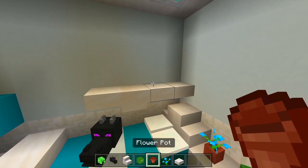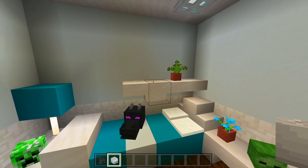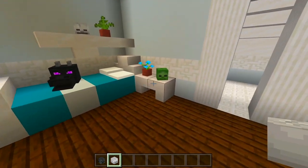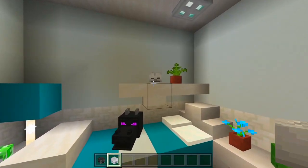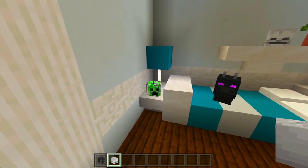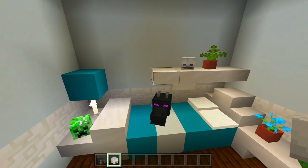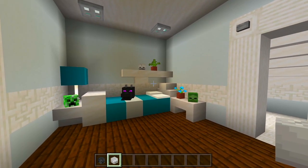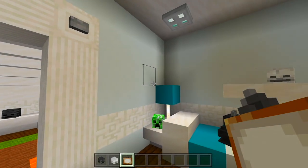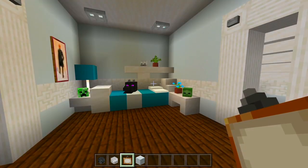Then I'll have a flower pot right there - I'll grab maybe just the fern so we have a little bit of greenery in here. And I want another decoration on top of the shelf. Pretty much my only choice are just the skeleton skulls. I wish they had more decorations - pretty much the only type are flower pots with some flowers or the skeleton skulls and creeper heads and zombie heads. But I guess that's good enough. I'm also going to have a painting on this wall, just a small one. So this corner is looking pretty good.